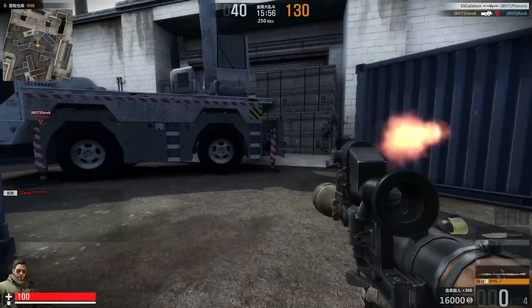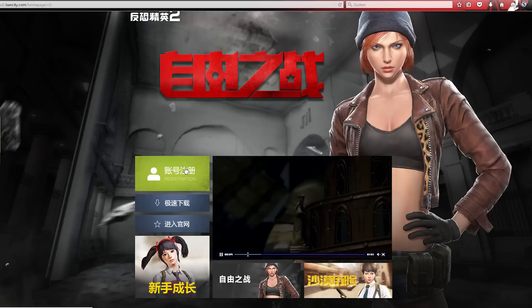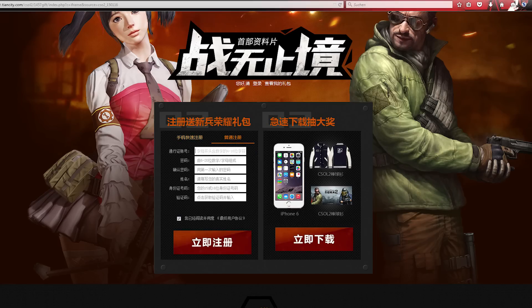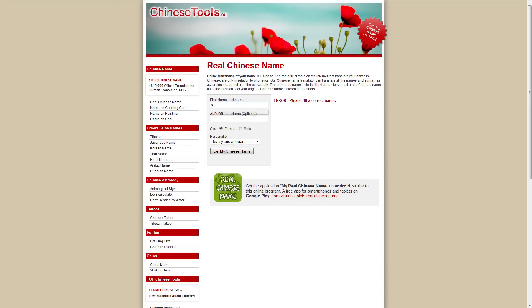First you gotta open the download website — first link in the description down below. Click on the big green button to create an account, then click over here and fill in the required data: username, password, confirm password, Chinese name, Chinese ID, and the capture code. For the Chinese name, visit the name generator — second link in the description — and just copy and paste the created name.